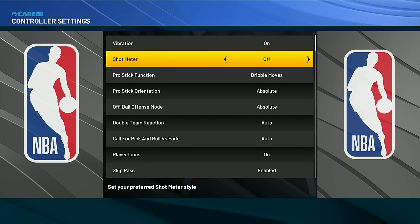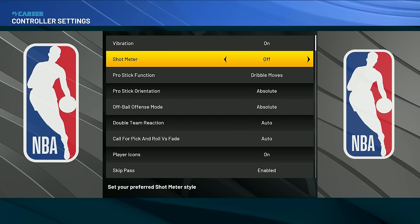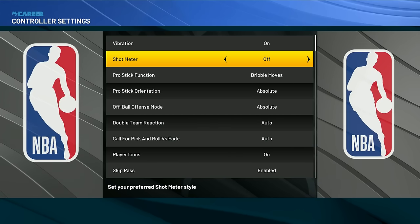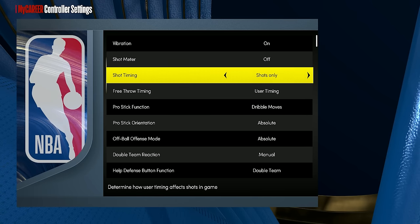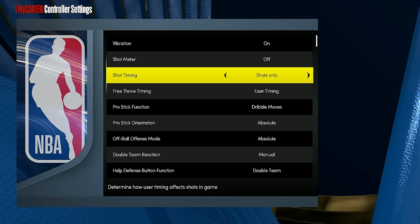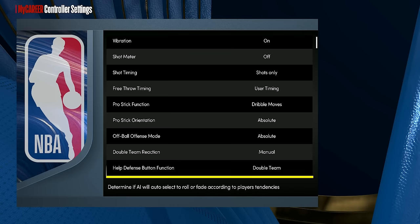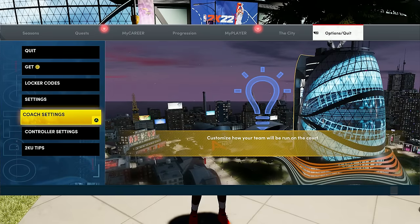Turning the shot meter off gives you a boost to making and greening your shots on both next gen and current gen. For shot timing, put that on shots only — if you put it on layups too, you're going to miss a lot of your layups. Real player percentage is not recommended either. For pro stick function, that's all dribbling stuff, so do whatever you want there. Then back out and go to just the settings tab. The important one there is shot feedback — put this on all shots.